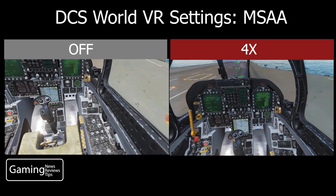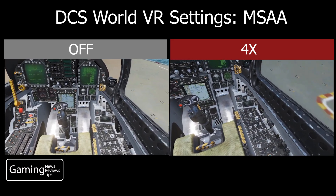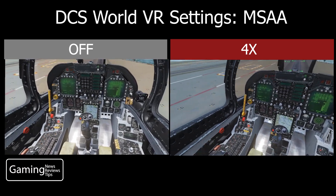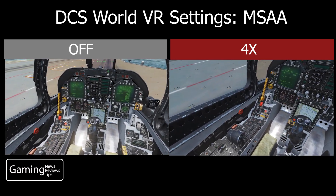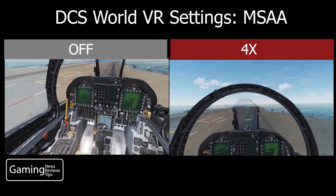Normally when I do these side-by-side comparisons I use a multiplayer server, but in the interest of time I thought it was more efficient to use instant action and the mission settings. I thought I would notice the most difference on the aircraft carrier or in the cockpit.